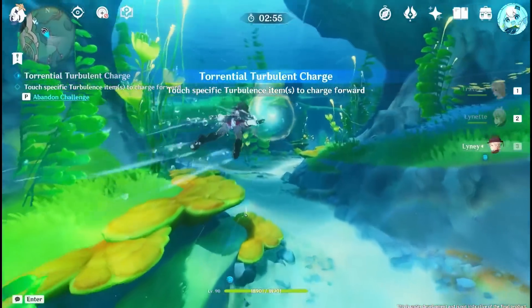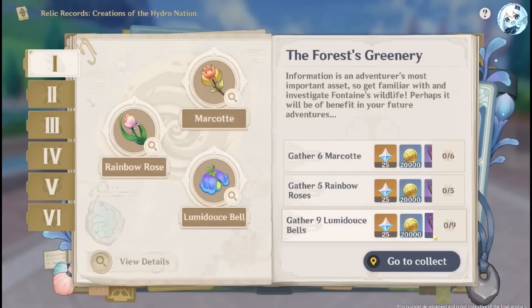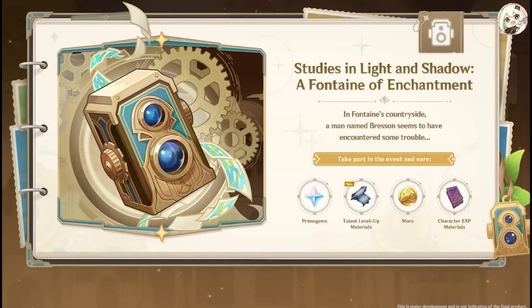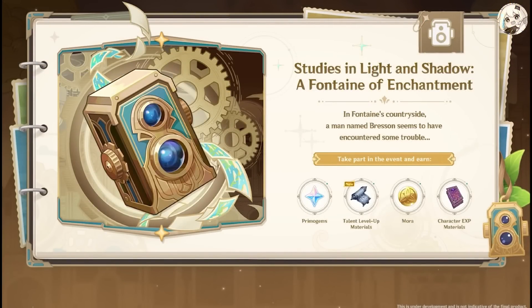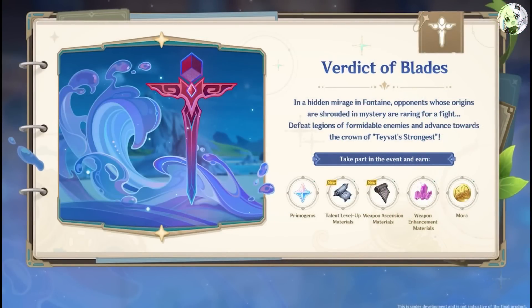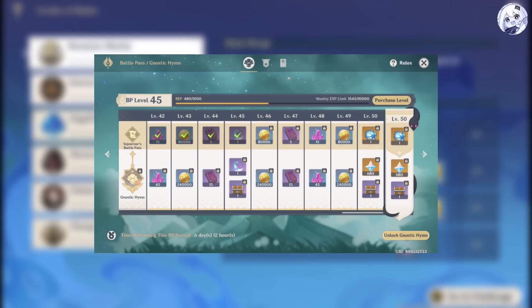You will also get a free constellation of Bennett after filling up the criteria. 420 primogems from Relic Records: Creations of the Hydro Nation. 420 primogems from Studies in Light and Shadows, a Fontaine of Enchantment event. And lastly, 420 primogems from the Verdict of Blades event. You will also get 5 acquaint fates from the free pass.